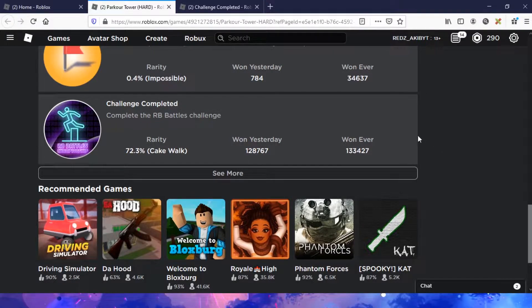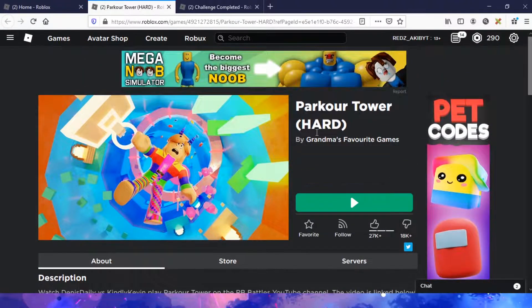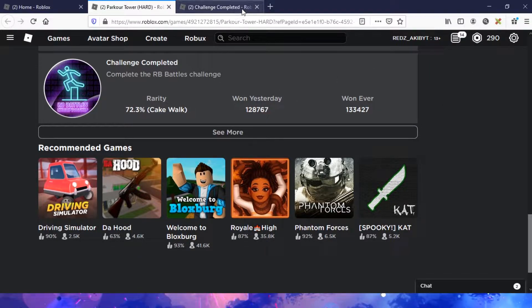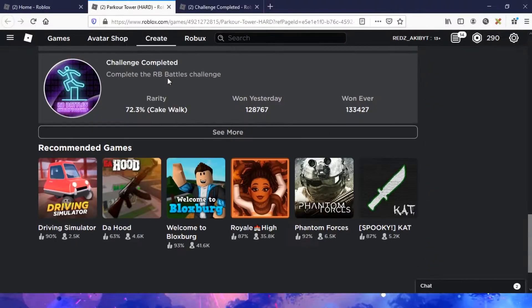Hey, what's up guys, welcome back to another video. In today's video I'm gonna be showing you how to get the RB Battles Championship badge, which is in the game called Parkour Tower. As you guys can see, many people already got this badge, so you need to be fast. You need to be fast if you want to get the golden antlers of honor, because only the first 10,000 people to collect all the badges and swords will get that.